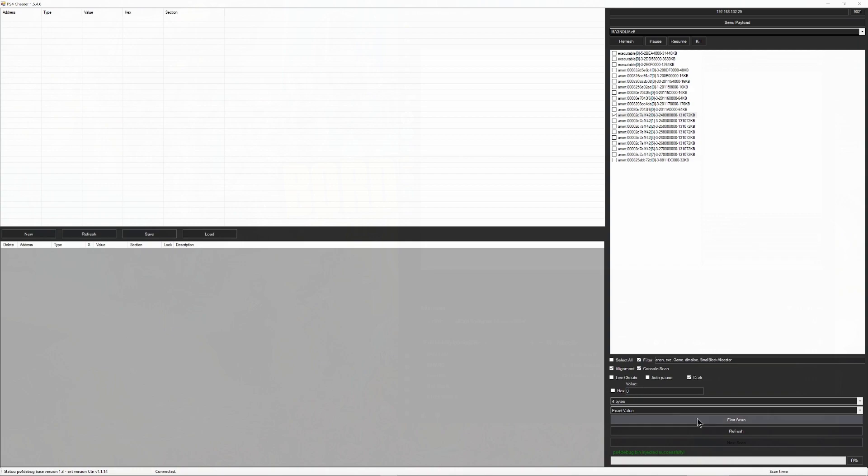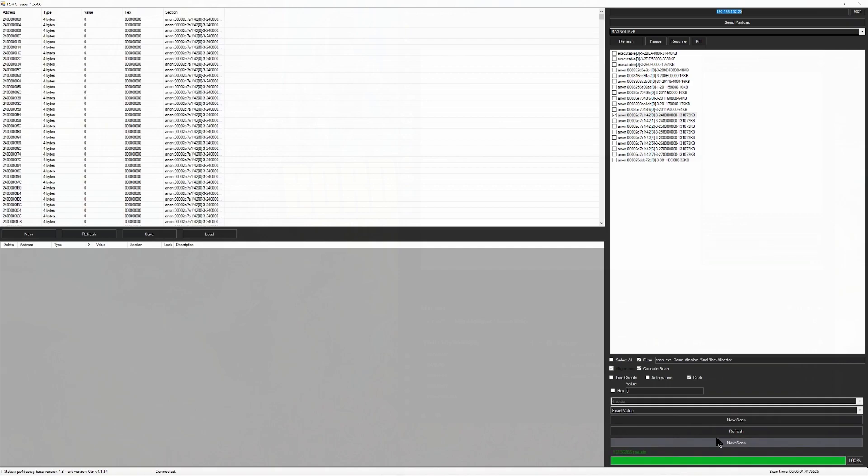This is going to be your Badass Tokens — this is the first thing we're going to look for, as it's going to be the easiest thing to help us move along. After you scan, just go ahead and hit Next Scan about three to four more times. Now that the scan is complete, go back to the game and pick up your first Badass Token.